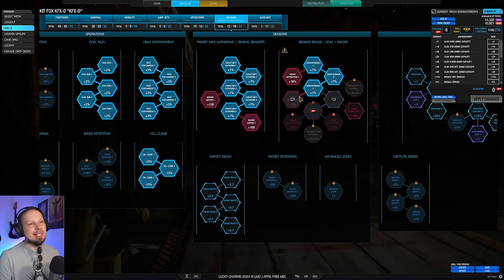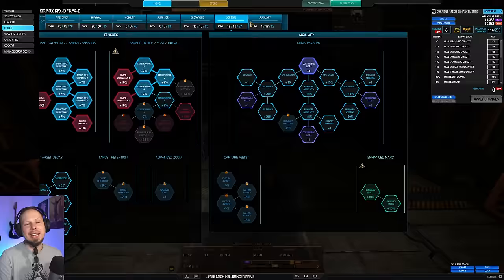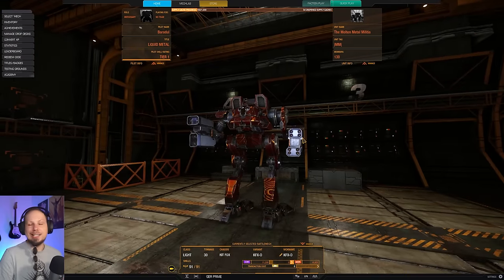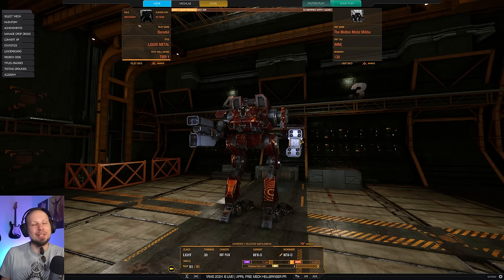We've got a bit of hill climb, seismic sensor, and radar deprivation. Then the value point in the consumable slot — running a cool shot and a UAV for earlier locks. And that's the build everybody. I wish you all a lot of fun in the two games coming up, and if you enjoy it don't forget to leave a rating. Subscribe to the channel if you haven't already. If you have a request, dump it here — you can bribe me with a super thanks — and let's go see how it goes on the battlefield.